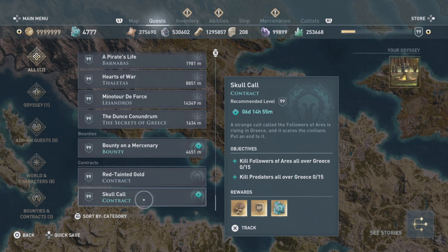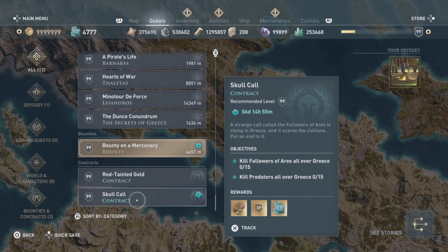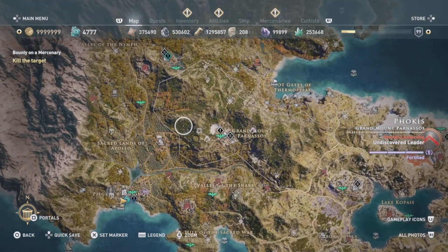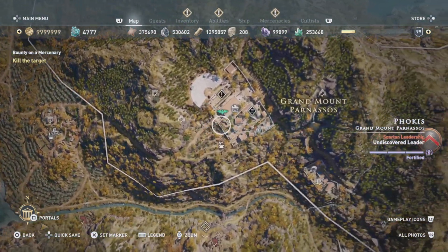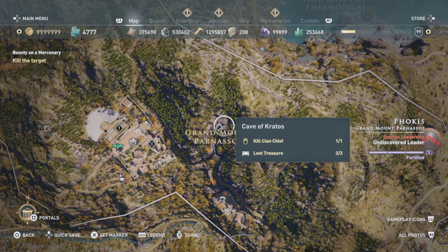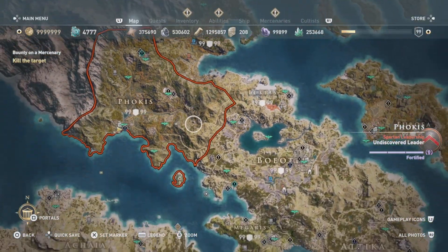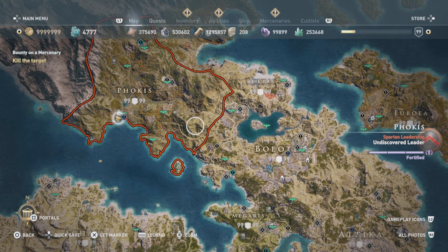Kill followers of Aries and kill predators all over Greece — 15 of each. Predators are obviously any bear, boar, wolf — things like that — you can find them all across the map at different dens and lairs. For followers of Aries, one of the easiest spots is the Cave of Kratos right here — there are about seven of them inside. Do two or maybe three runs and you'll have them all.